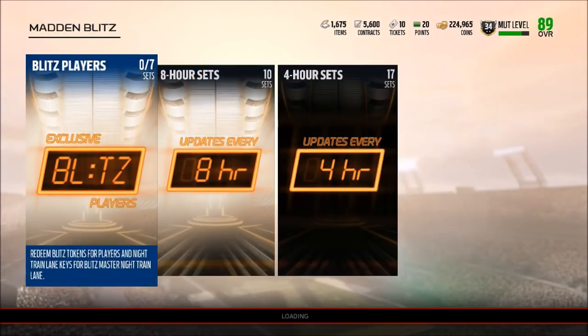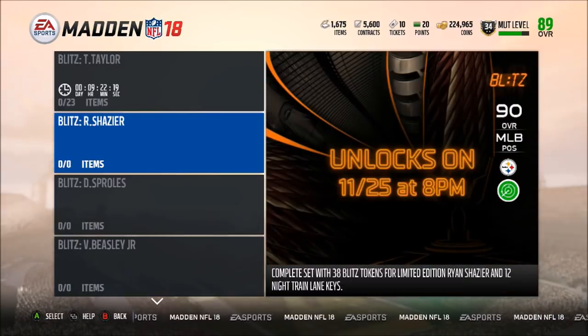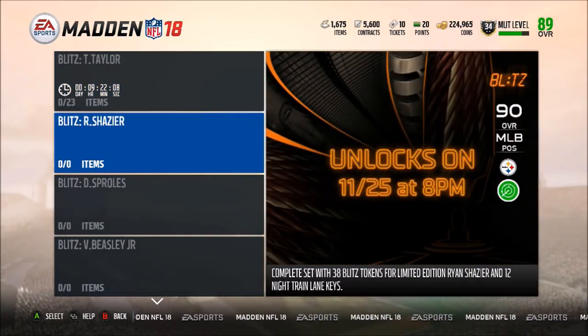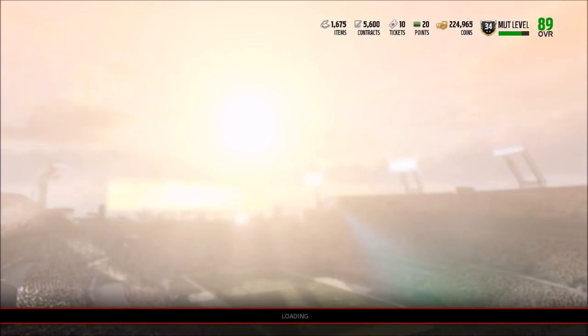I think I may wait until the 27th at 4 AM to spend on the Legends Fantasy pack, because right now we have Tyrod Taylor but at 8 PM we get Ryan Shazier — and I definitely want to get myself Ryan Shazier. This card looks absolutely amazing: 90 speed, 90 acceleration, I think he has like 94 jumping. He's definitely gonna be my new middle linebacker.